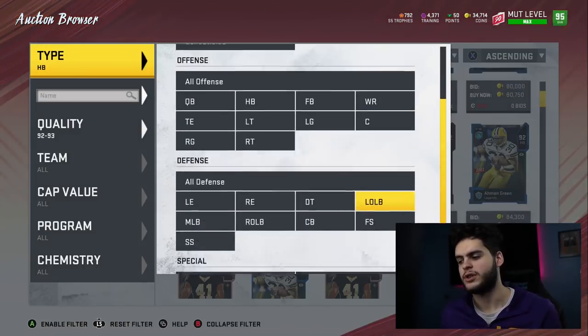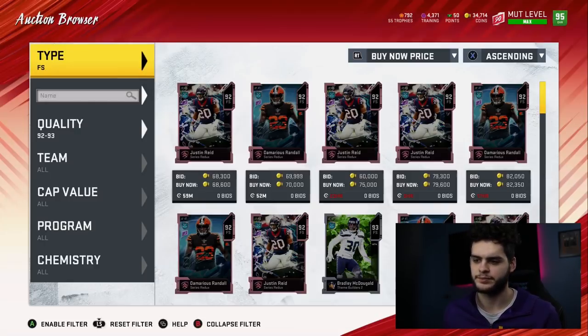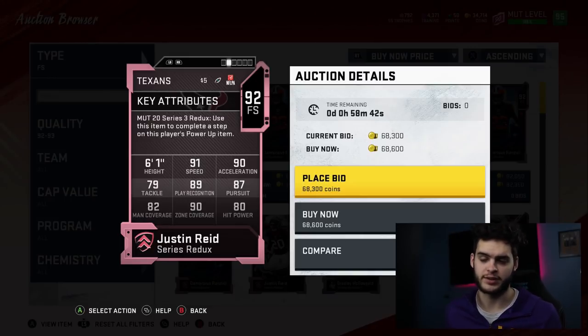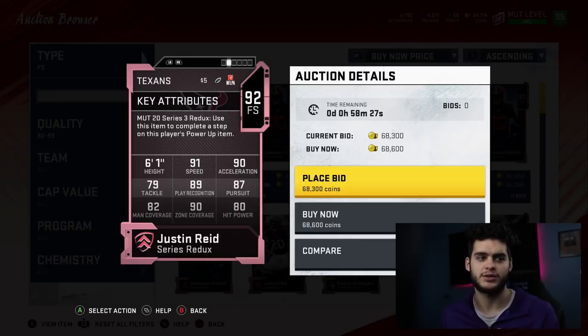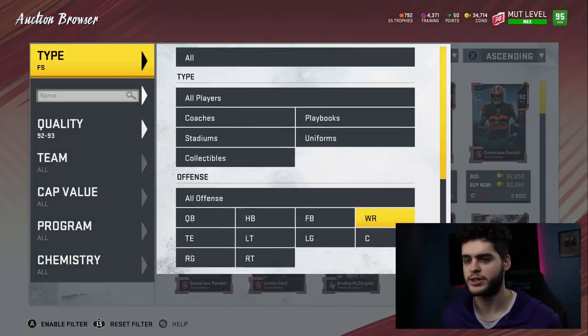At number nine, we got Justin Reed at free safety — 68k, and you can typically find him even cheaper if you wait. He's a really good value. Budget teams can now get more for the same coins because card prices are coming down. You want jack-of-all-trade type guys — 91 speed, 91 acceleration, great athleticism. Tackle is a little low but play rec is great, pursuit is great, 82 man, 90 zone coverage, and 80 hit power. He can play zone, man, or blitz — a very well-rounded free safety for a great price.